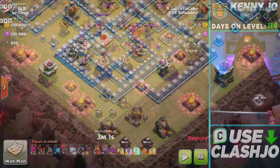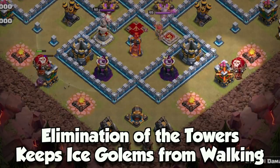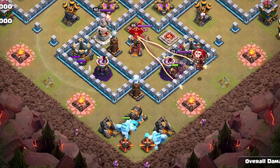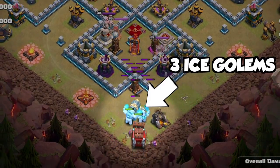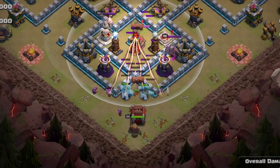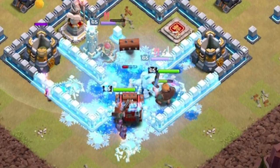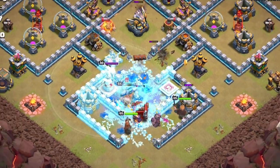Potato Cake is going to start with his entry point down on the bottom side of this village. He drops one single balloon and one single hog rider to destroy each of the archer towers — doing some funneling to get started. Since ice golems are also defensive seekers, he drops his three ice golems once those two archer towers are gone, and follows up with some wizards as well as the log launcher. The log launcher is doing damage to the inferno tower and that Archer Queen, also opening up compartments for the heroes.